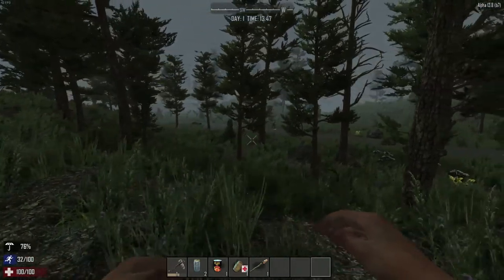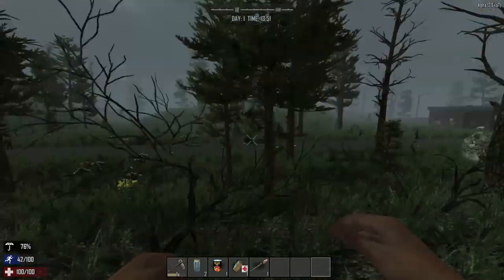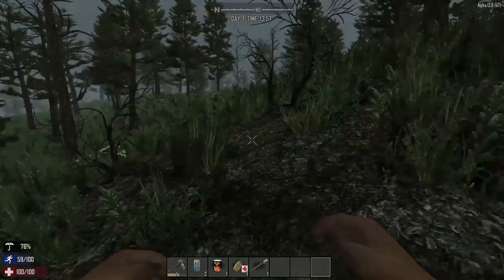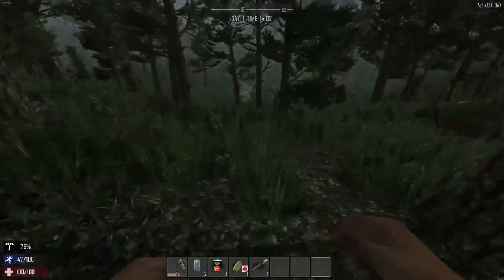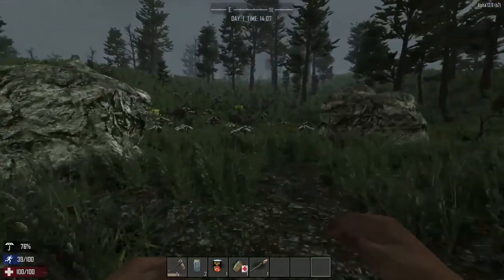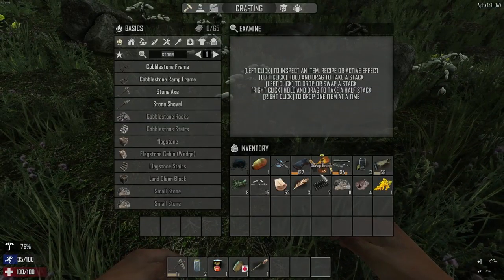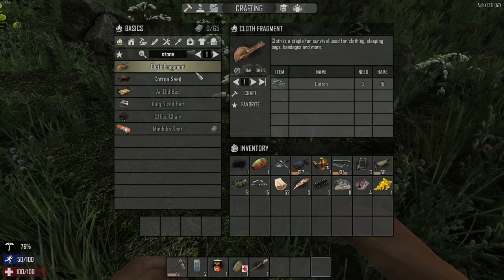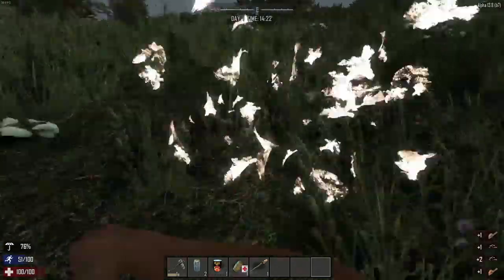Maybe if I follow this path - wait, am I back to where I was? That's a fail. There's a snowy area and I really don't want to go near that area because there are so many zombies and I'm not high enough level to fight them - I haven't even got weapons yet. Let's have a look around here. Got some cotton - let's see if I can make some cloth fragments.